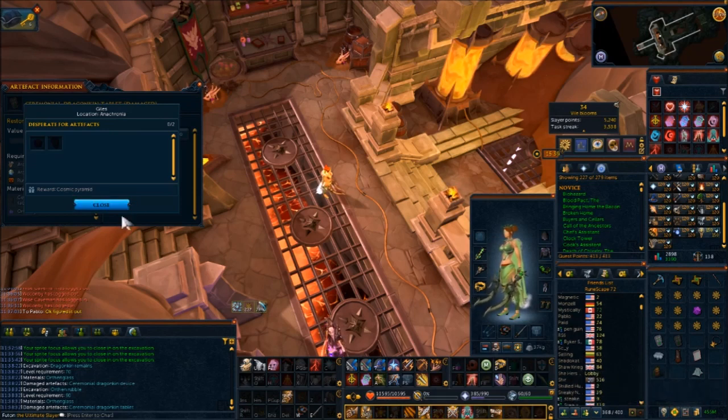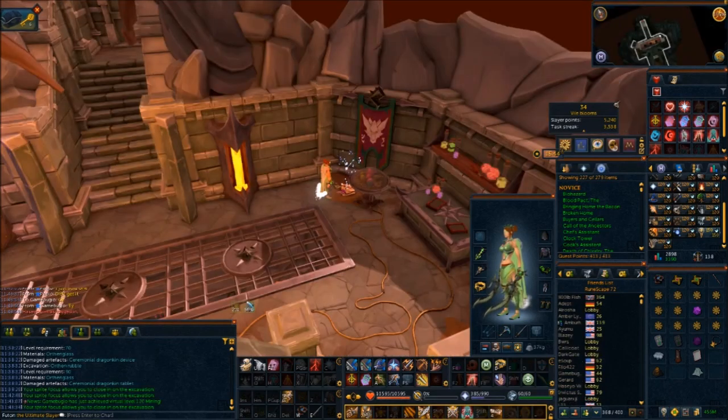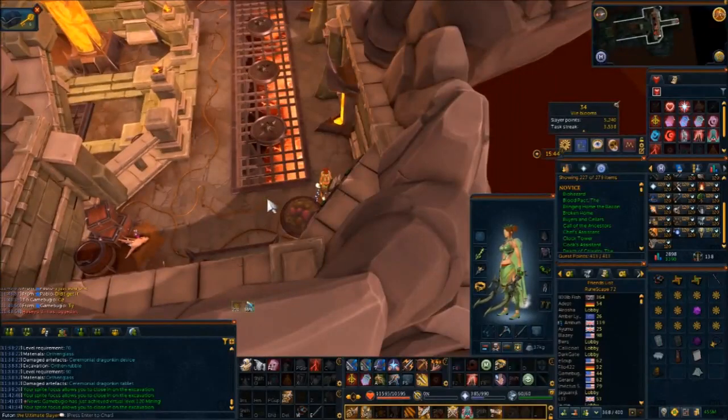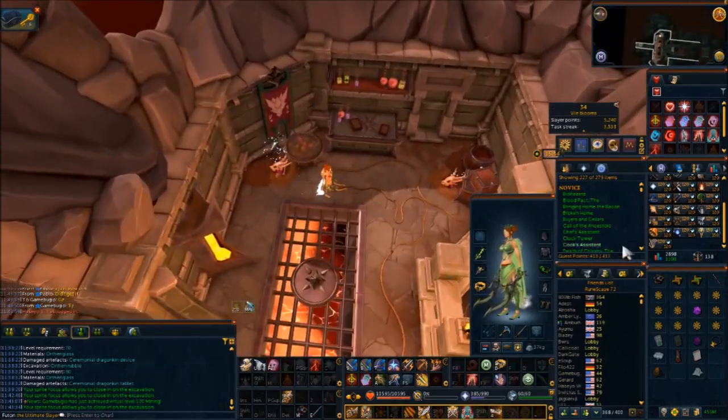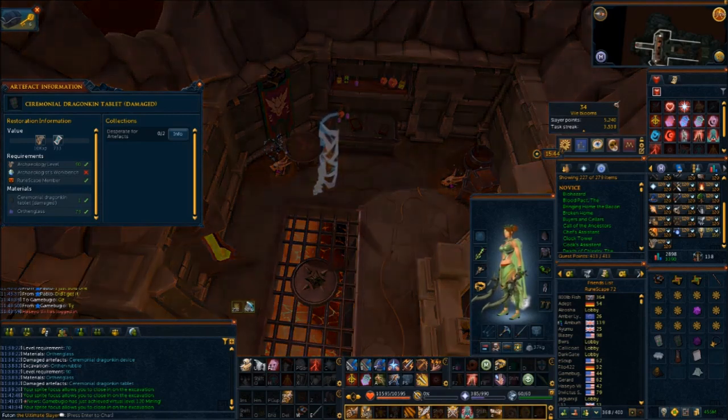Okay, I got the item and I noticed I didn't have the archaeology outfit — I wasn't expecting to actually find it or for it to take forever up here. Now with both of these done, they both take orthon glass to repair and I do not have enough orthon glass, so I'm going to go to the GE and then pop on over. I'll be right back.